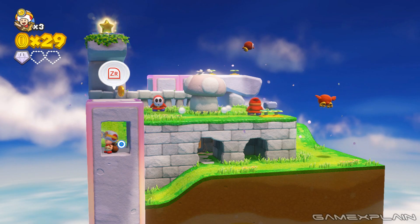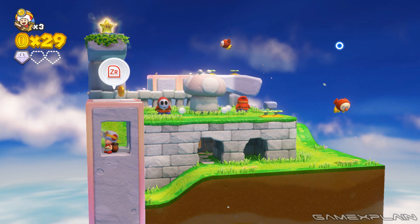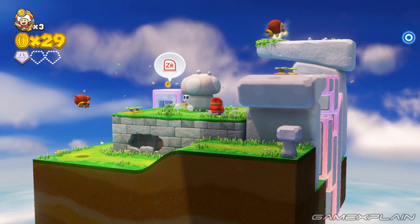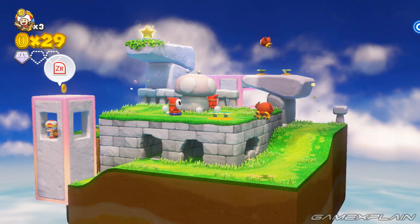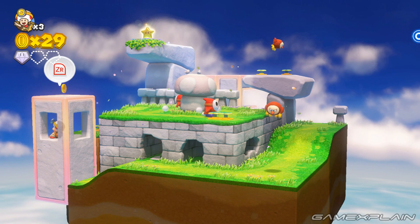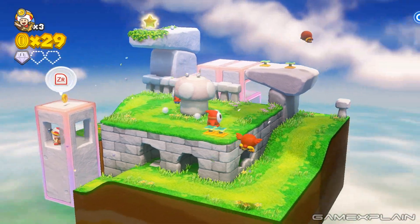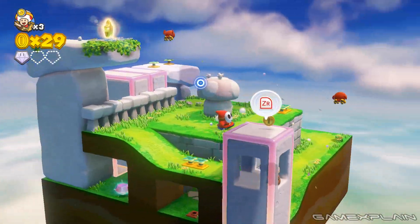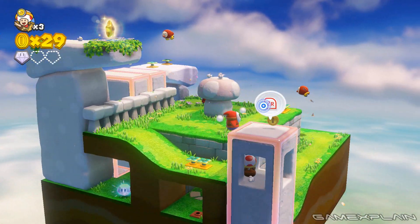That's what we need the pointer for — we highlight it and then move it. Trying to find if there's a way to center this. Pushing down on the right analog stick is how you center that.